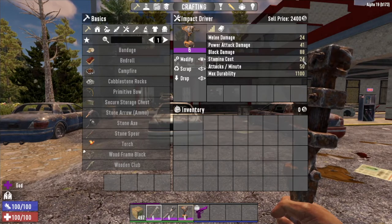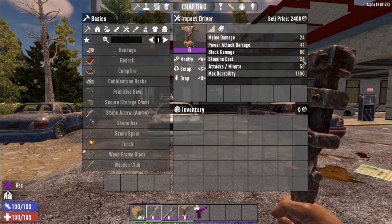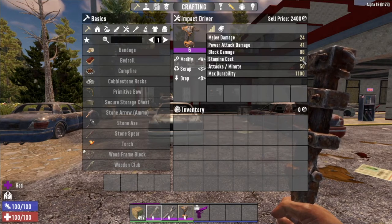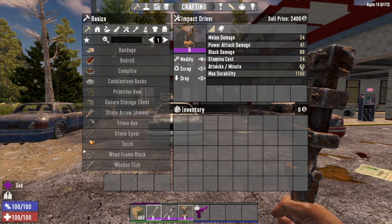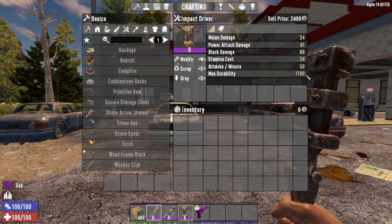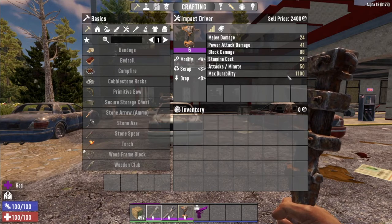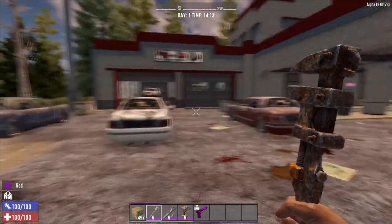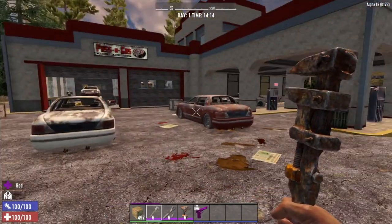I kind of disagree with the stamina cost on the impact driver. If anything, the stamina should be less on this — it's an impact driver, it kind of does the work for you, so why does it cost you more stamina? Attacks per minute is still 50, and the durability jumps up to 1100, which is fantastic. The higher block damage definitely means it'll break vehicles much quicker.